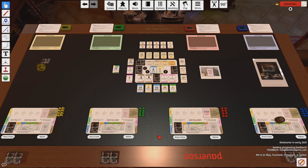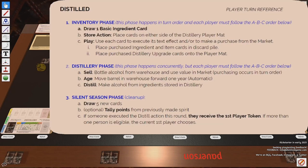This takes place over a number of different rounds. Within each round are three separate phases, highlighted on a player aid at the top as well as in the instruction manual on the right. These three phases are the inventory phase, the distillery phase, and the silent season phase.